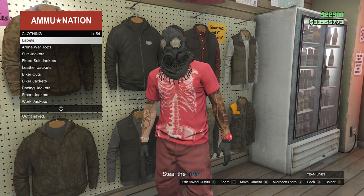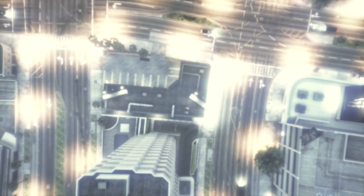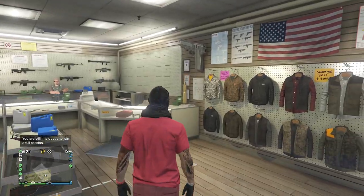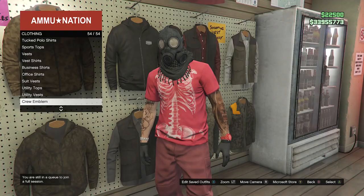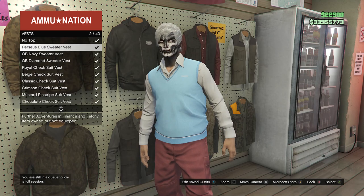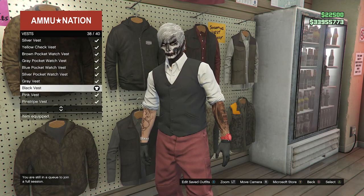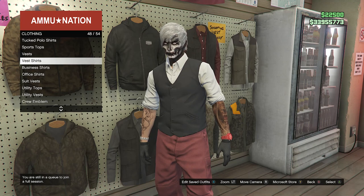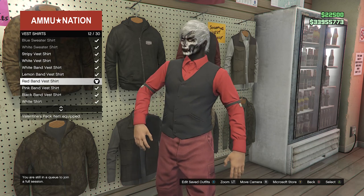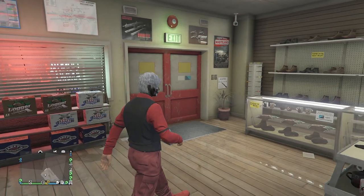After saving your outfit, back out of tops, pull up your phone, and quit the job from your phone. After you load back into a public session, run back inside the gun store, go to the top section, scroll down to vest on slot 47, and equip any normal vest — don't equip a sweater vest. After equipping a normal vest, back out, go to vest shirts on slot 48, and equip the red band vest shirt on slot 12.